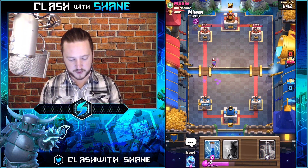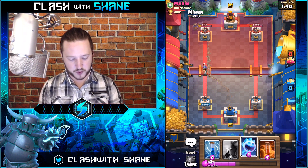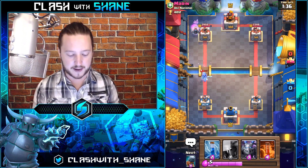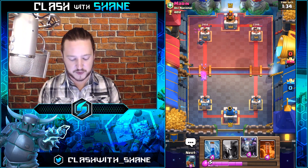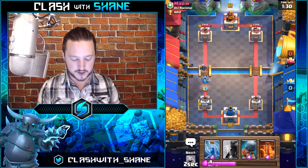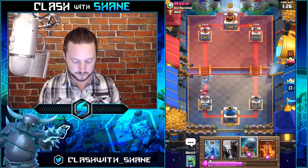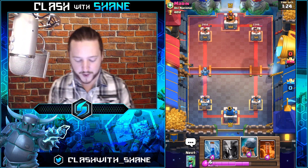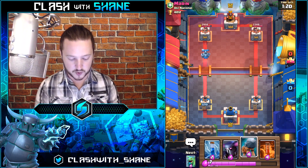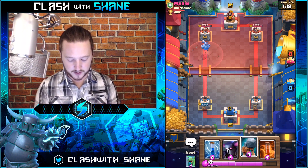Let's do a Miner and counter push here. Musketeer there — we'll probably go naked Miner and then Ice Spirit for the Musketeer. For the most part this deck is a Miner control deck as I mentioned — it's not really a Pekka beatdown deck. So you don't really want to be looking to build those massive Pekka pushes; it's mostly Miner and Battle Ram for dealing damage to the tower.